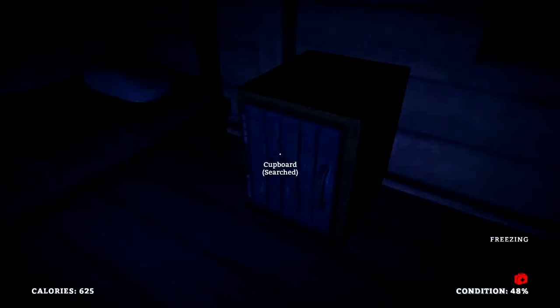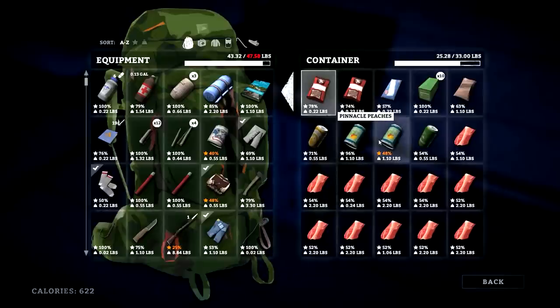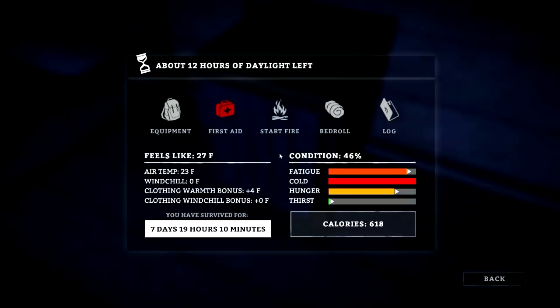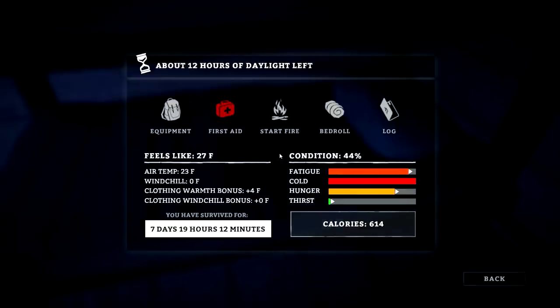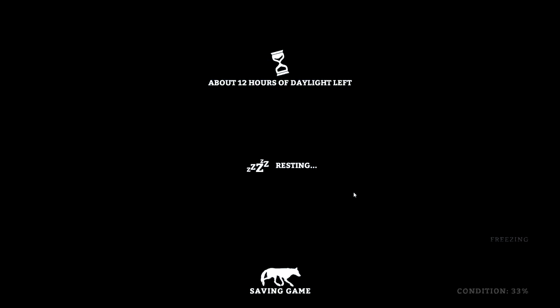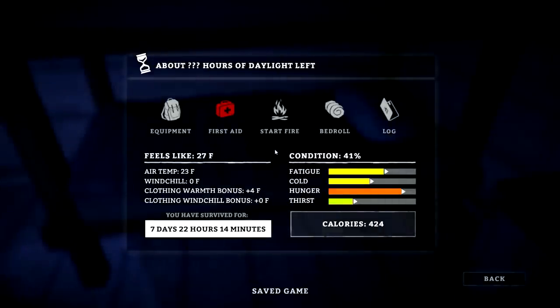What else have we got? We've got some other goodies here I can snack on. MRE — I don't really want to use that; that's going to be my long-range travel food. 617 calories, freezing. Let's just warm up first. 45% condition — cold, fatigue. I wonder if when you have hypothermia your fatigue increases faster, like when you're sick and feel real lethargic.